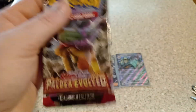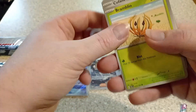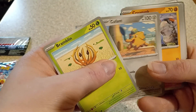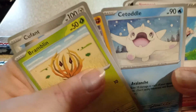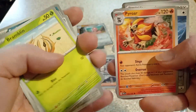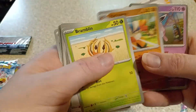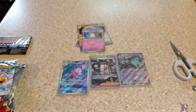Last one of Paldea Evolved. We've got Bramblin, more of these elephants — these elephants are following me around. Krogunk. I just like his derpy smile. We've got Falkner, the bird trainer if you remember. Seviper, Pyro, Energy, Hiyama — I love Hiyama, it's cool. And we've got a reverse holo Wigglytuff.